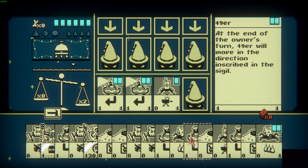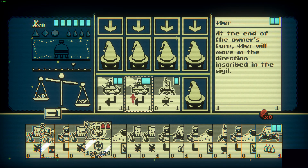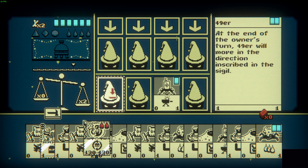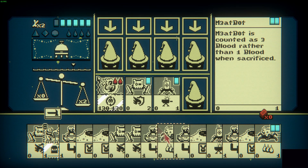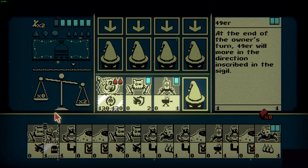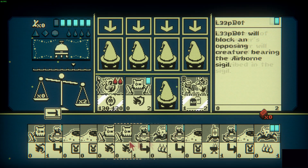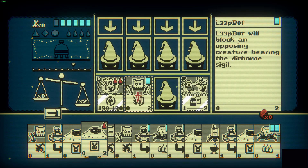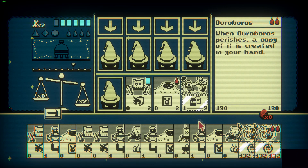Now you can start the combo. Sacrifice two creatures into Ouroboros and hammer the third — this will give you a total of three bones, which you will be using to summon the Necromancer. Then sac the Ouroboros for a Warren, and continue using the Warren to fill up your hand with rabbits.